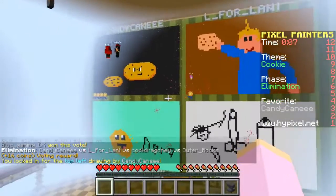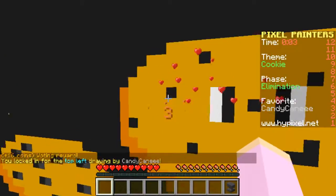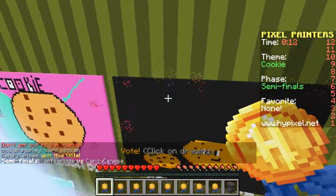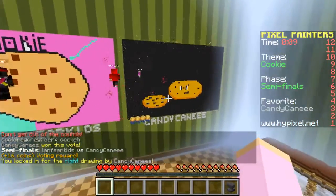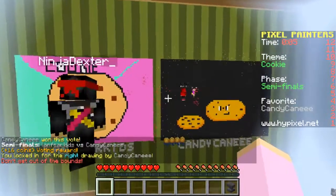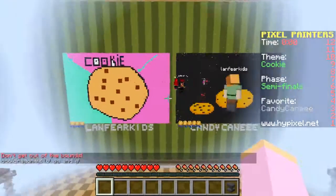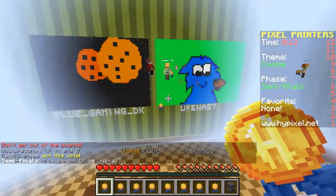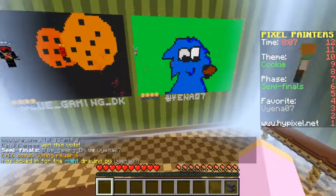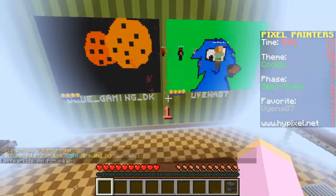Ooh, that one is so cute! I should have done a face on my cookie - why did I not think of that? And look, they got some shading down, looks very good. And that guy up there did a whole person holding it, which is very good. I like the one with the face a little bit better - it's got a little bit of shading even on the chocolate chips. They're throwing some great shade over there! So now we're in the semi-finals. I think the cookie monster figure deserves to win - it's super super cute. Let's go vote for that one and see what we get in the end.